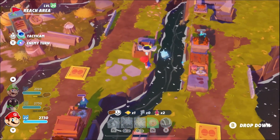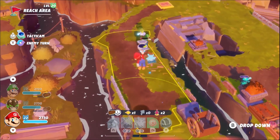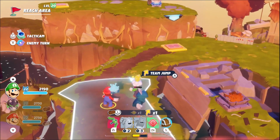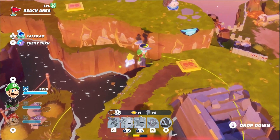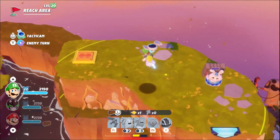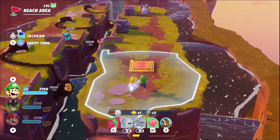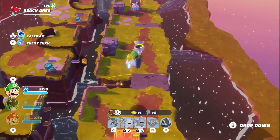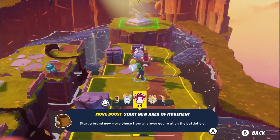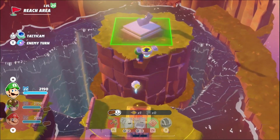Mario has already burned through all of his resources, but he uses the last of his bounce pad movement to help his bro out again. Luigi reaches the final bounce pads — it's really all downhill from here. With a move boost, Luigi completes the Stolen Axe in one turn.